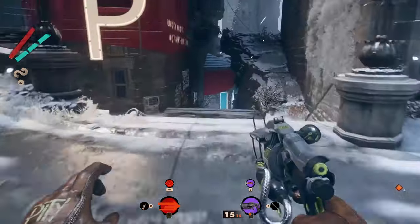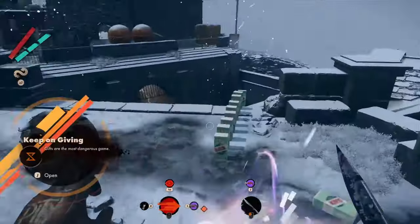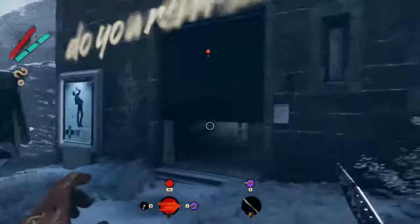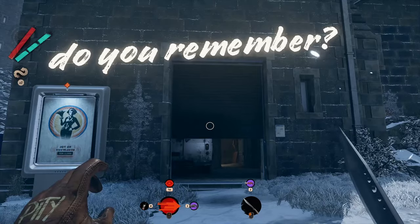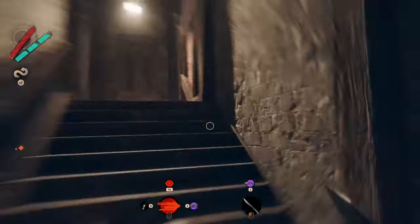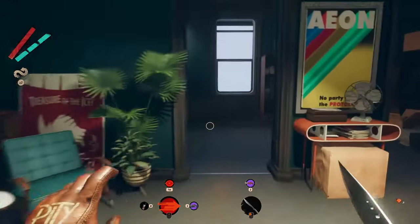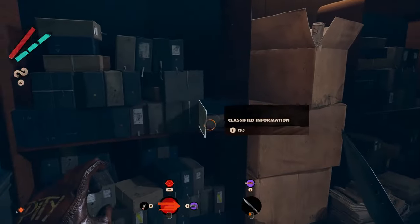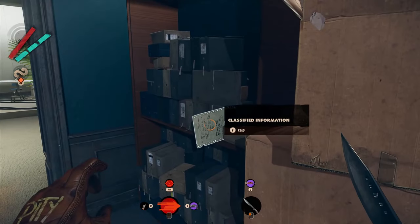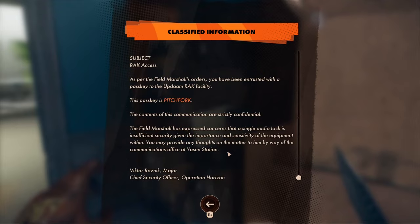Use the mountain ramp to get to the second floor of the building. Then jump down to the right from the building, turn around and look at the building entrance where you will notice an opened garage door. Enter inside and using the staircase reach the second floor. Now check the room you can find on the left, where sticking out from the shelf you will notice a note. Read it in order to reveal the password you came for.